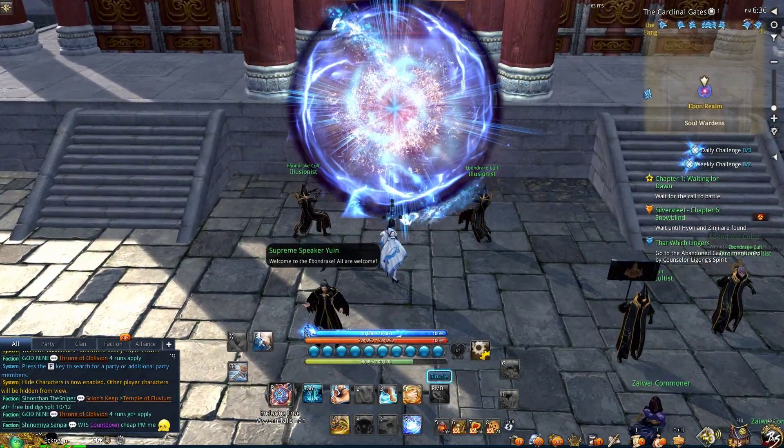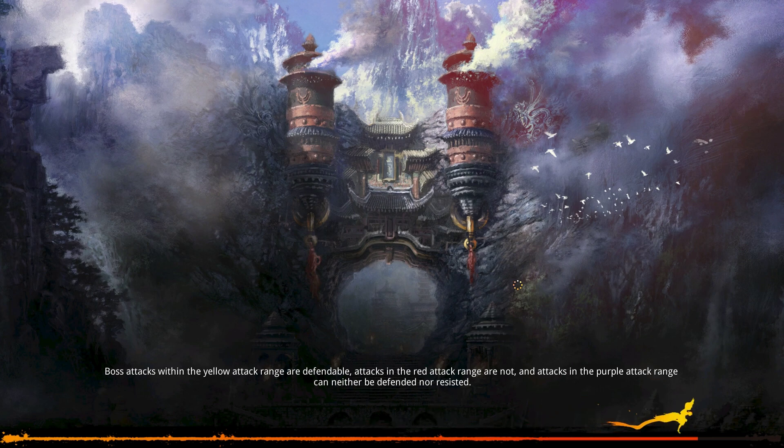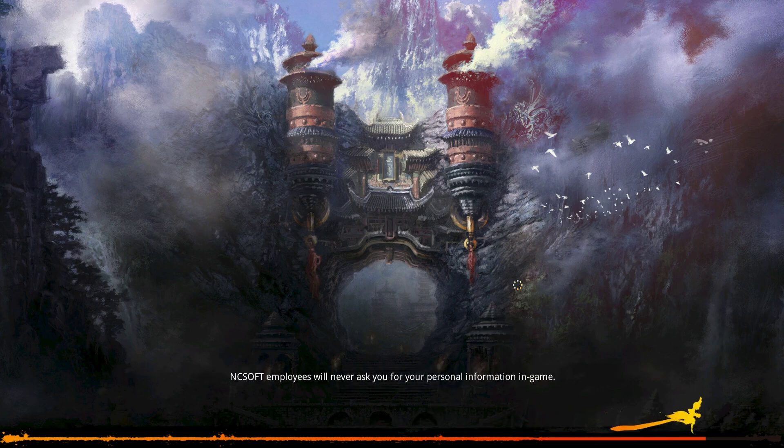The portal to the Hunting Grounds is located in southern Zayaway by the Cardinal Gates, just to the left of MSP. You can stride to either House of Pleasures or Central Garrison and then run over to it.